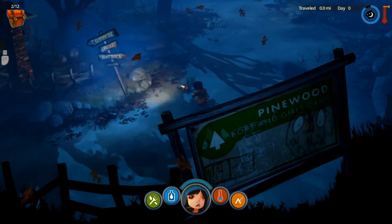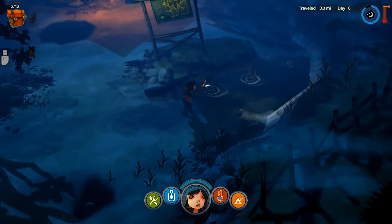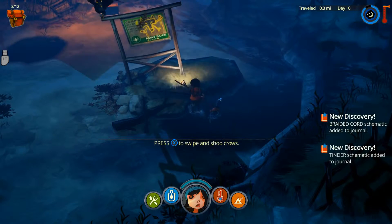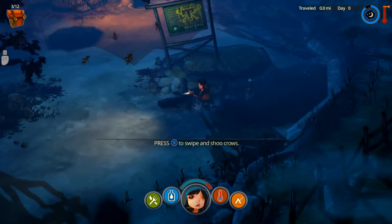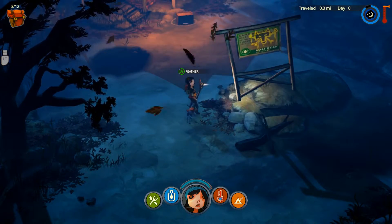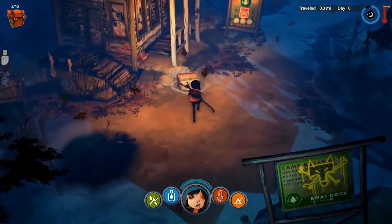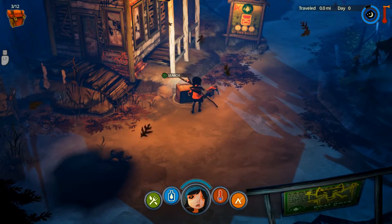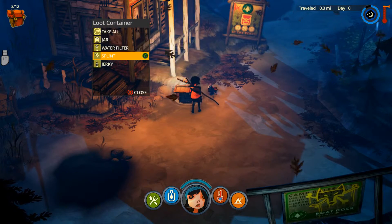Oh cool! And he'll show you where different items that you can pick up are. That's pretty cool. Boat dock that way. And crows will drop feathers — I'm assuming those can be used for arrows. Oh, I have to hold it. Jar, water filter, splint, and jerky.